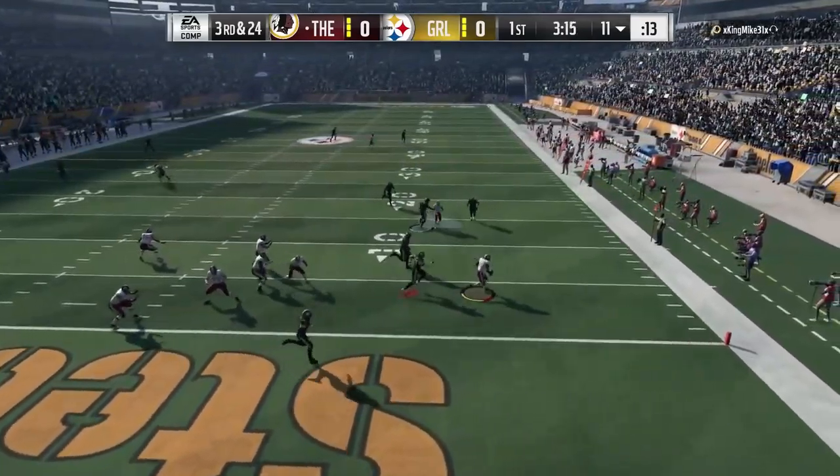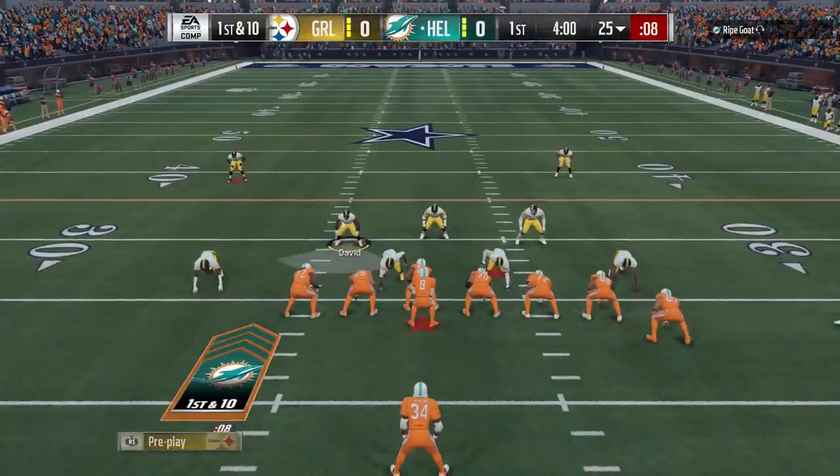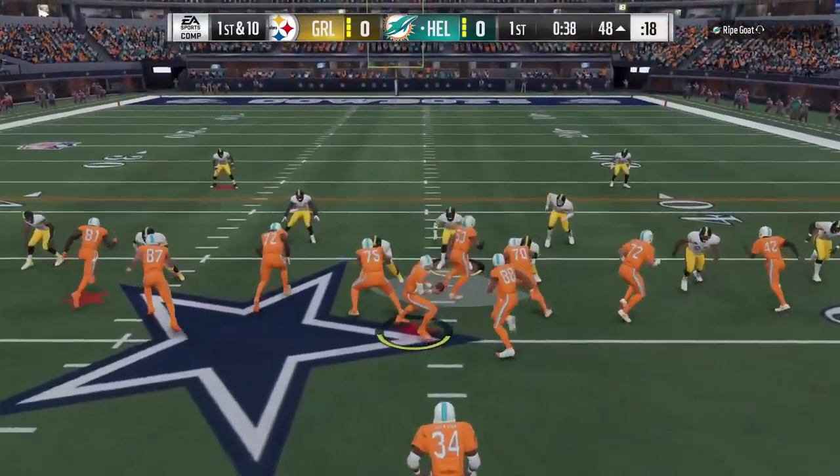His price, along with that average block shed, isn't too terrible at 266K at the moment. Back in coverage he'll play for you phenomenally. He's also got 82 hit power and 84 tackling.